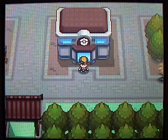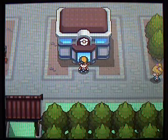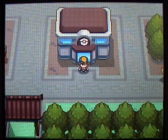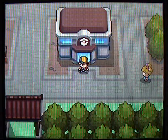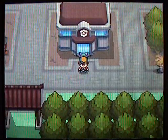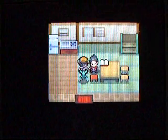The first time you go into Ecruteak City, you're going to go into the Pokemon Center and meet a guy named Bill. He's just going to talk about the storage system — basically, instead of saying 'someone's PC' when you go into the computers in the Pokemon Center, it's just going to say 'Bill's PC.' Not a big deal, but just in case you're wondering why he's talking to you, that's why.